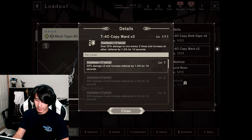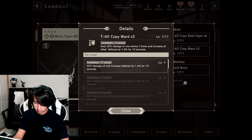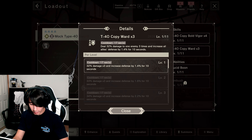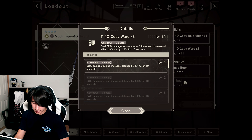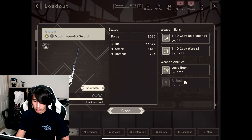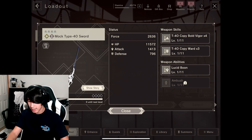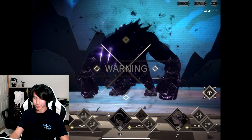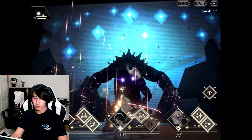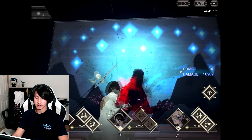It deals 59% damage to one enemy 4 times, and damage increases by 26% when HP is over 80%. If you get it to level 15 it deals 100% more damage with a cooldown of 27 seconds — 2 seconds less. Pretty damn cool. The second weapon skill is the T40 Copy Ward with a cooldown of 17 seconds — deals 32% damage to one enemy 3 times and increases all allies' defenses by 1.4% for 10 seconds. At max level this does 50% more damage, which is pretty good. The weapon ability is Elusive Boon, which increases light damage by 16% since this is a light weapon — perfect.